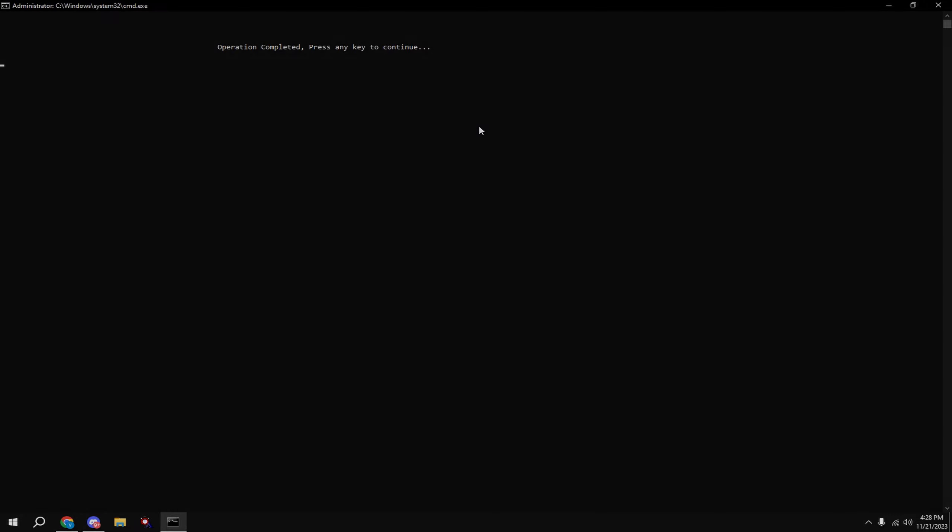Then type in N. If these tweaks help, make sure to check out my premium tweaks at risentweaks.com. If you don't like the tweaks that you did, just type in Q and this will bring you to the restore point we made at the beginning. Just click on the restore point, hit Next, and hit Finish.